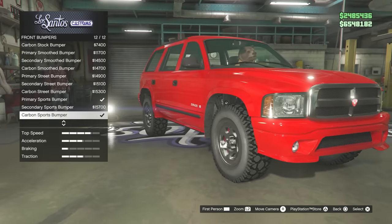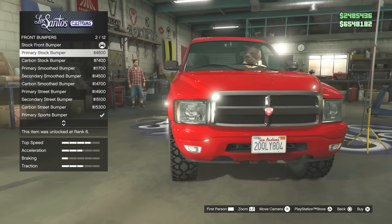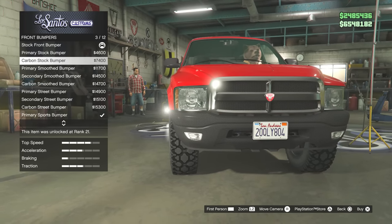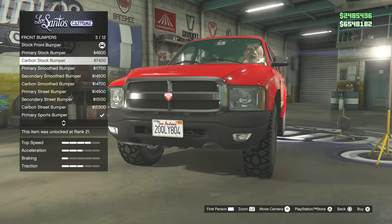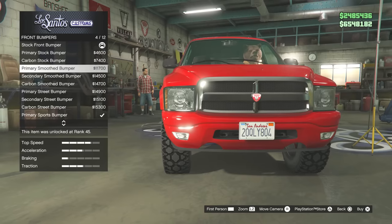Front bumpers — it's annoying when you accidentally buy one, especially when they're 15,000 each. Primary stock front bumpers, and then why do we have the stock bumper in carbon fiber? Why is carbon fiber an option on so many cars now? It's just a blank option to make it look like the car has more modifications.